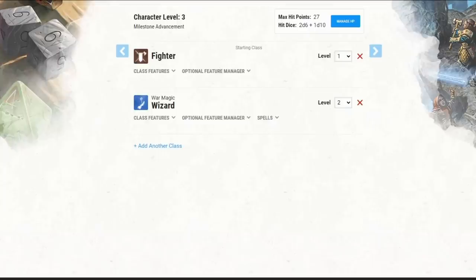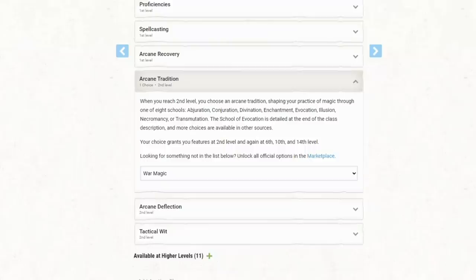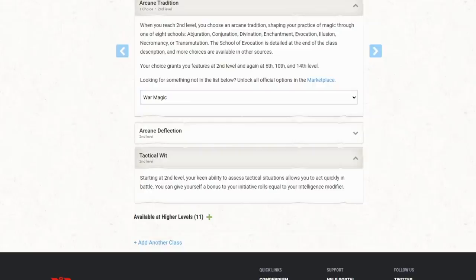So we're starting with the one-level Fighter, then we're going to take two levels of Wizard, taking the War Magic subclass. The reason we want War Magic is for Tactical Wit — this allows us to add our Intelligence modifier to our initiative rolls, giving us a really good initiative score. The other thing War Magic gives us is Arcane Deflection. We can use our reaction to get a +2 to AC, or more importantly, we can use our reaction and give ourselves a +4 bonus to a saving throw — done after you fail the saving throw, so there's no guesswork.